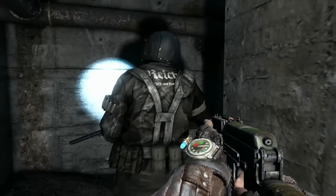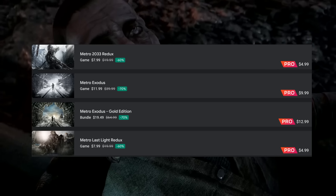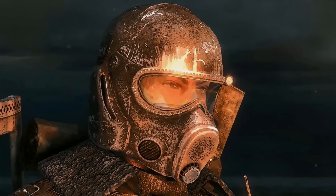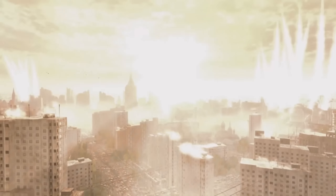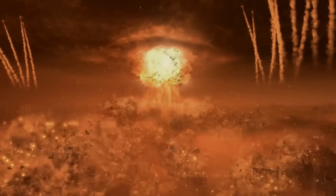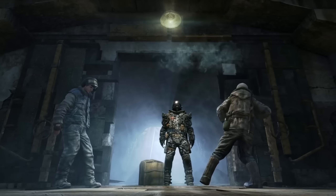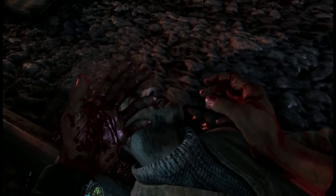More new sales I've never seen before: Metro 2033 Redux at $4.99, Metro Exodus at just $9.99, and Last Light Redux at $4.99. These are never-before-seen sale prices for these titles, and I really think they're dirt cheap for what you're getting — an amazing story, amazing experience, really fun gameplay with edge-of-your-seat action. 1,000% grab these games if you don't own them.